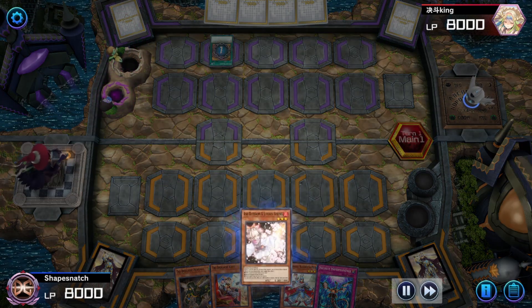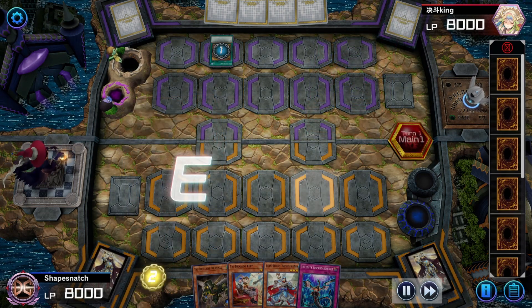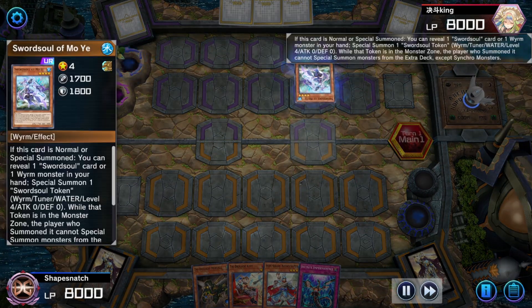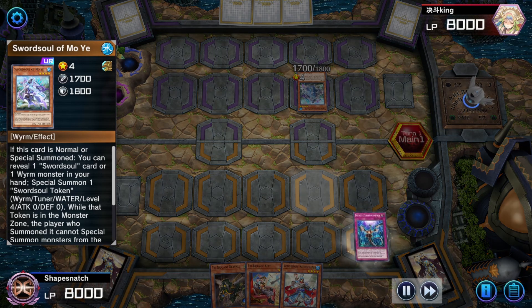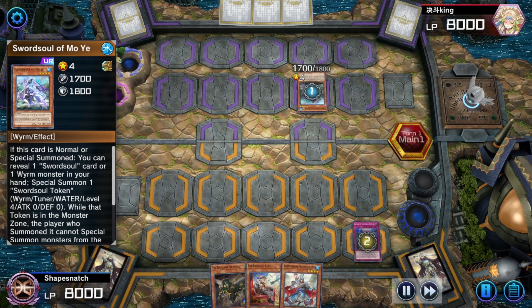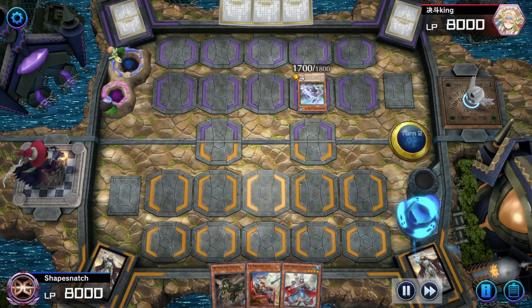Opponent activates Desires. I'm thinking there's a high chance they're on Swordsoul, so I'm just going to Ash that — there aren't very many good Ash targets in Swordsoul anyway. And I was right — they're going to Moje, reveal Moje, we're going to Imperm that. Thankfully they don't have a follow-up.